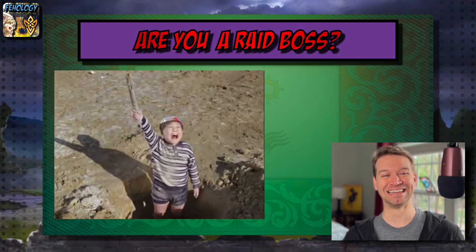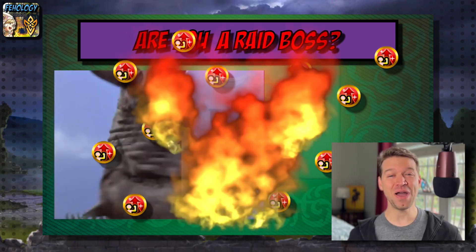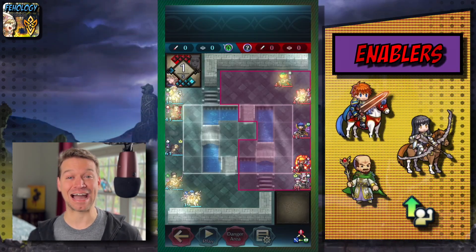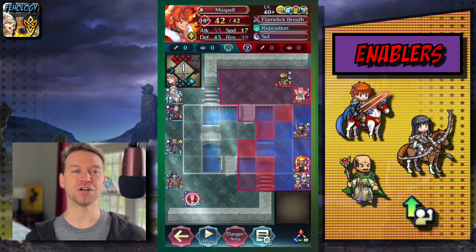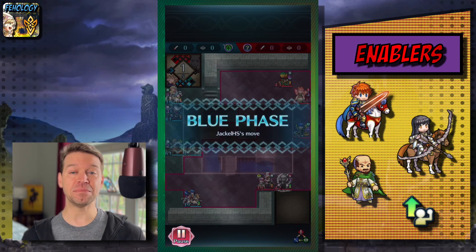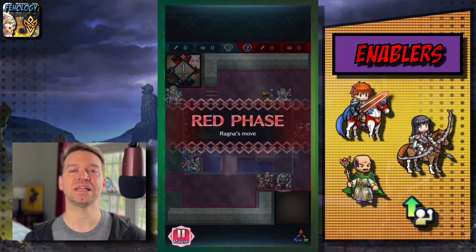Speaking of raid bosses — are you a raid boss? Do you like building one unit that destroys absolutely everything? Have you invested a lot into bonus doubler? Do you have an 'I Heart Fallen Edelgard' t-shirt? Raid bosses are a small segment of units that require a mix of high bulk, damage reduction, and high attack. Every unit on the team needs to support the raid boss in some way. The brain power is mostly spent on team design for these comps, but that can take a lot of iterations. A common misconception is that these are brain dead strategies — I have to disagree. It can be very difficult on the front end to get all the units into the right place, and refining the individual components can take days of work, but if it's done right, the gameplay looks very easy.